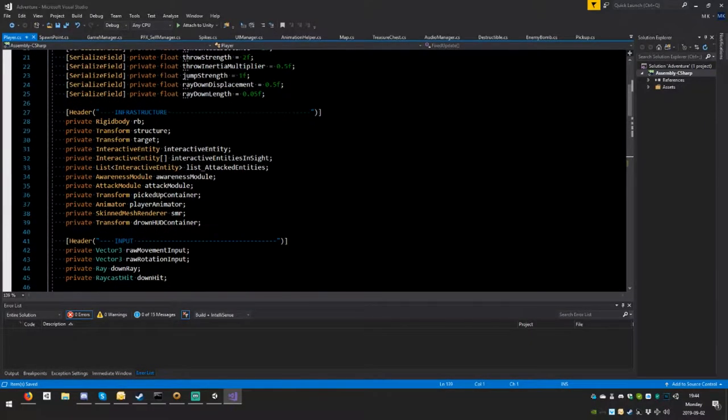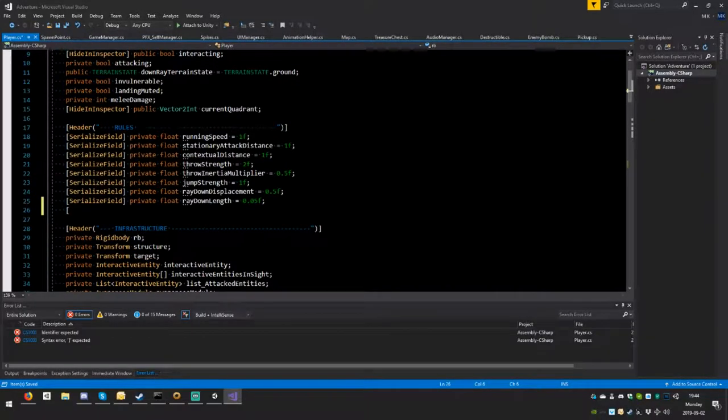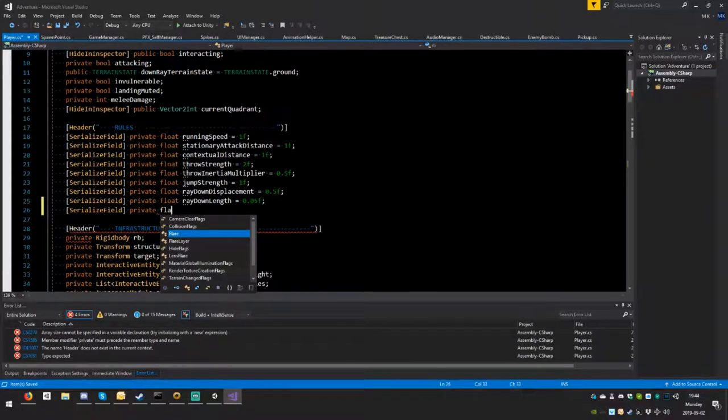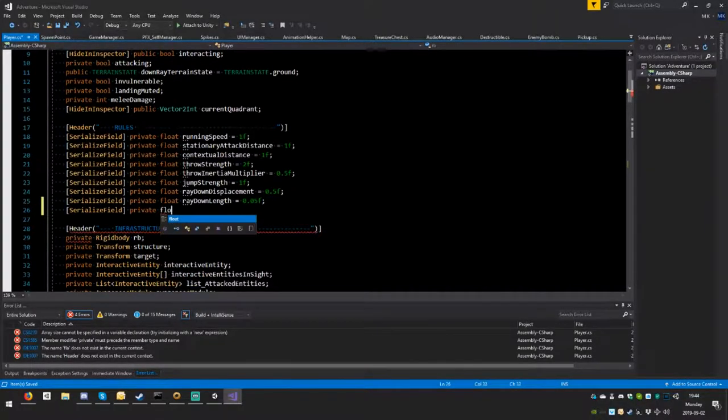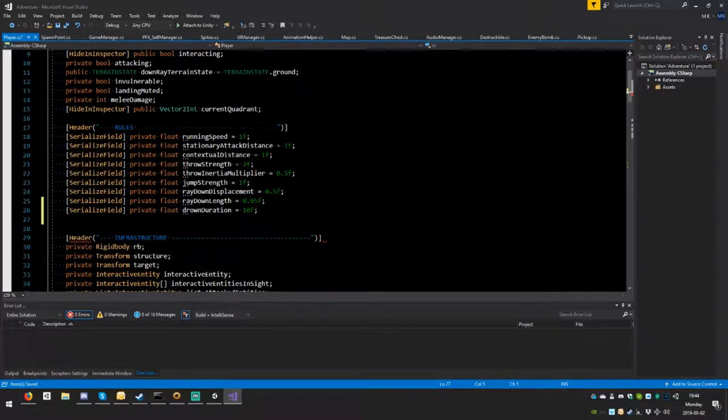In the rules section, we add a serialized field: a private float called 'drown_duration', which we prefer to call a duration rather than a speed for readability. We set the default to 10 seconds, which we can change later.